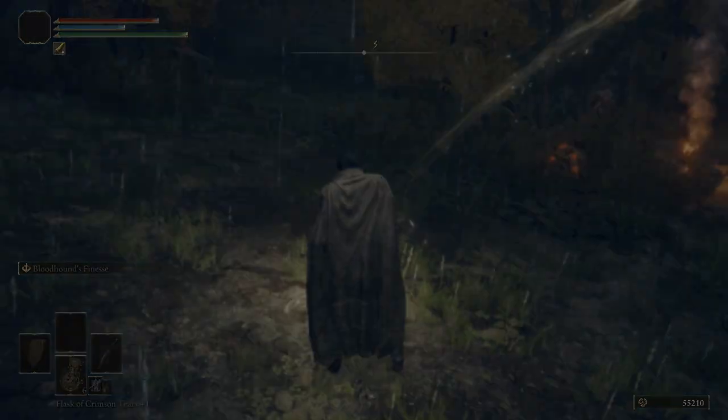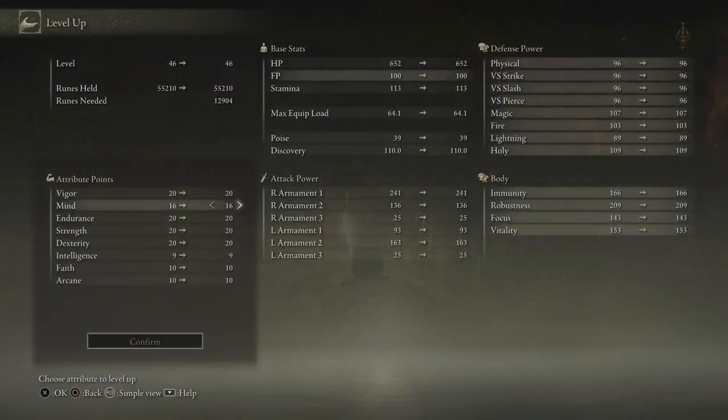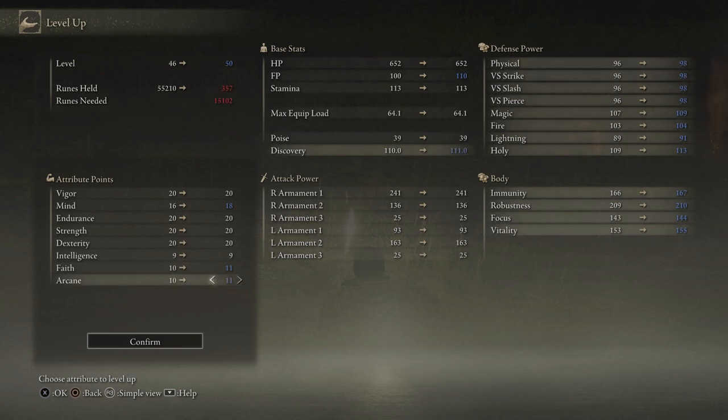Let's come over to this Grace. We're going to level up real quick. Put two into Mind, and then one into Faith, and one into Arcane.